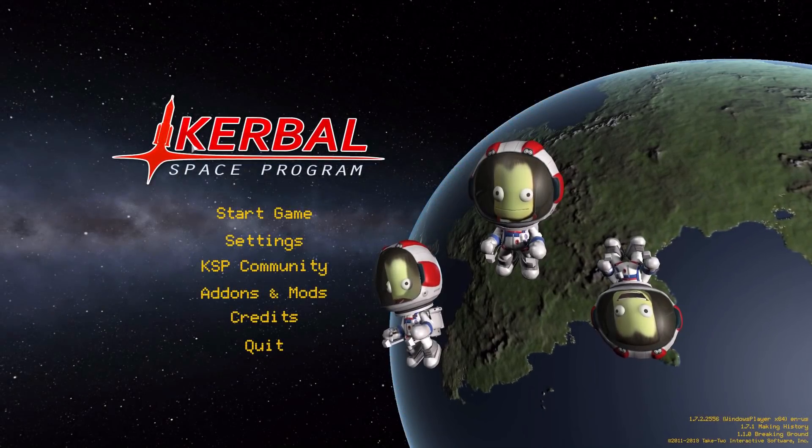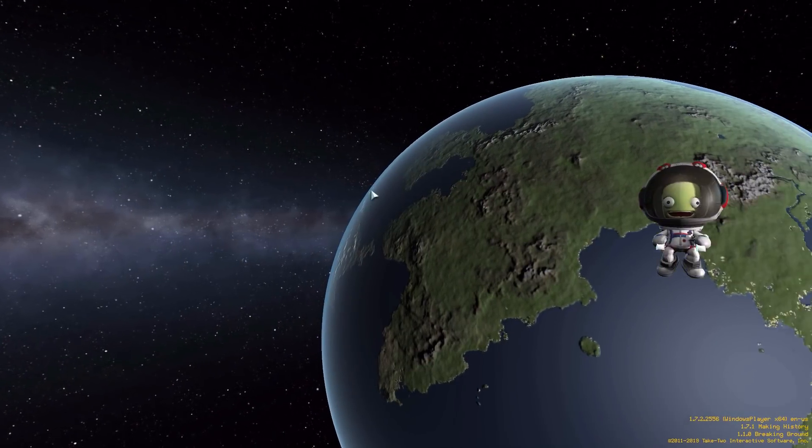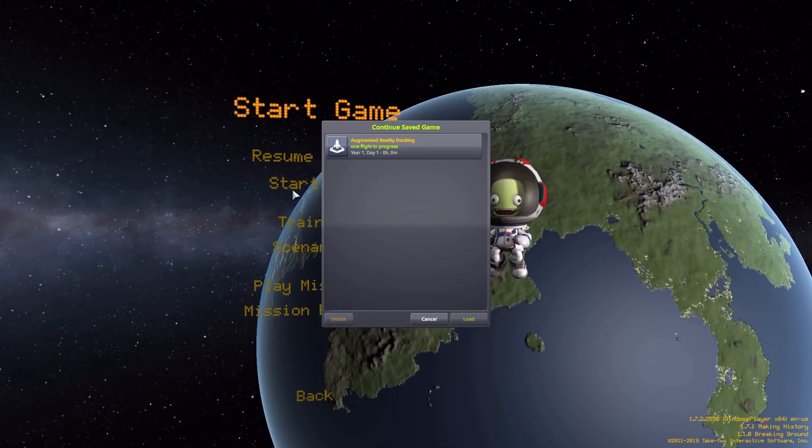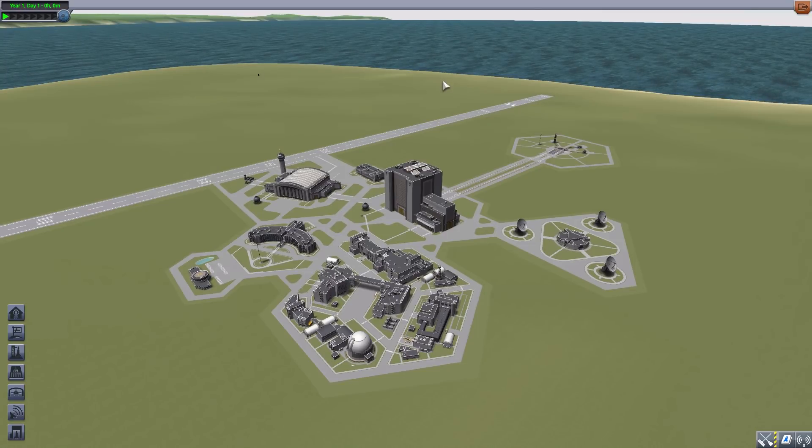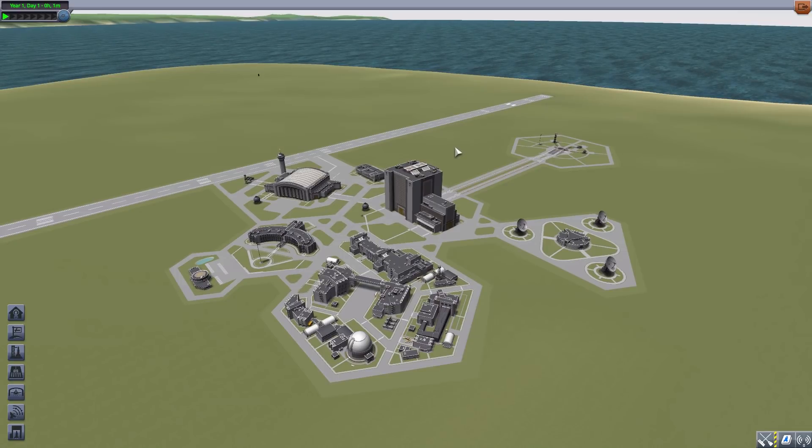Hello everyone and welcome back to Kuttabow Space Program, where today we are having a look at the Augmented Reality Docking mod, which was originally made by forum user Pocket Door and is now being maintained by Linux Guru Gamer. This mod adds a singular part which, when added to your vessel, provides very helpful in-flight visual indicators to assist in docking — very useful for people who aren't the greatest at docking procedures.